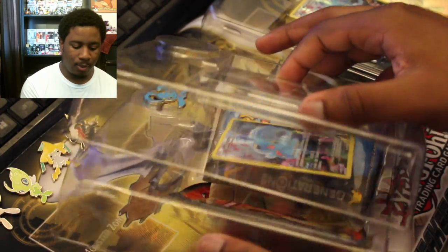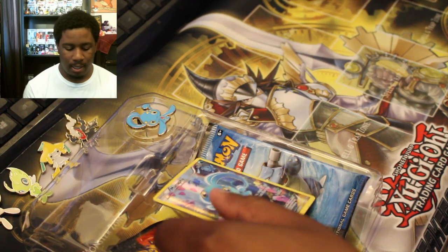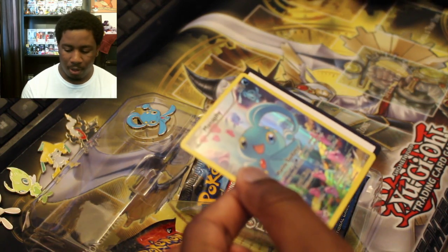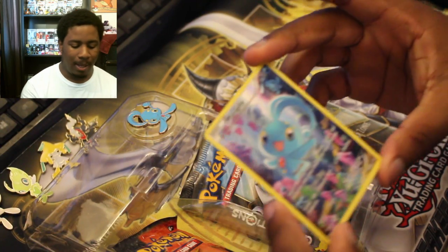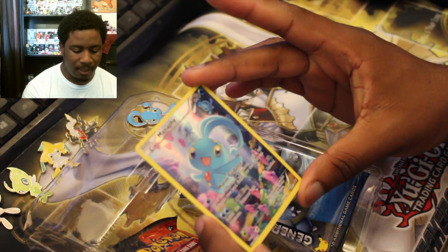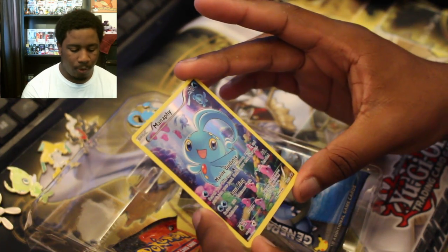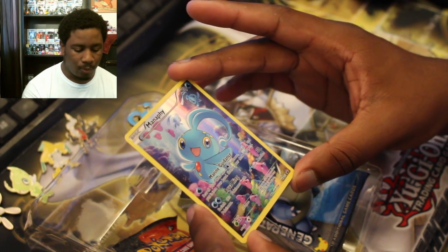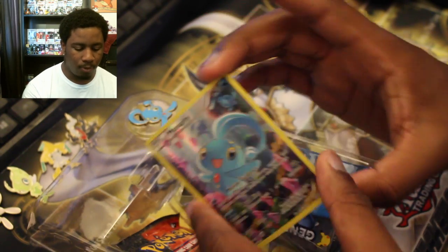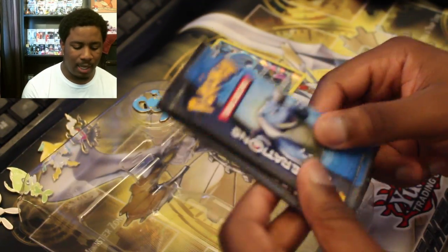I'm going to open this first one. Let's put this one to the side — and there's the Manaphy. The code's on the code side so I'm going to keep my code and we'll do a virtual pack opening. Manaphy, 70 HP, has Marine Guidance: search your deck for a water Pokémon, reveal it, and put it in your hand, shuffle your deck afterwards. There's Aqua Ring — not a bad card. I don't know if there's a Manaphy EX yet.